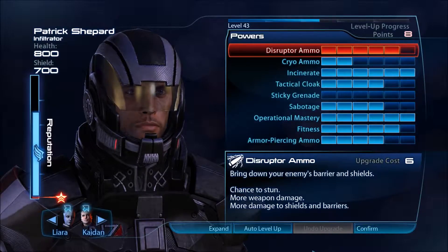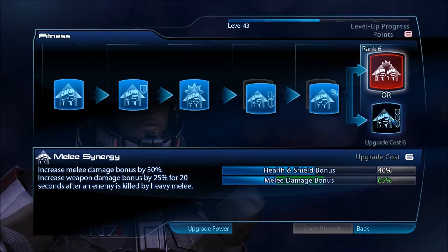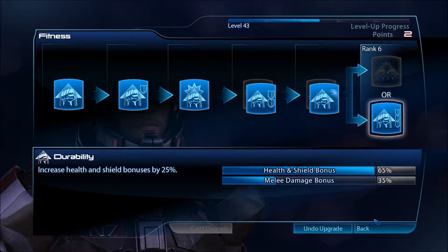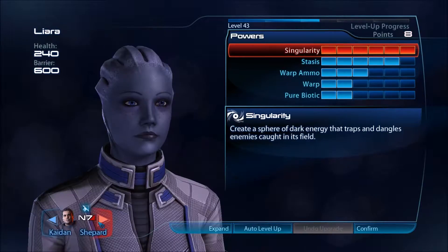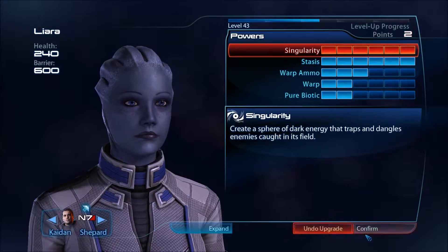I've got eight points, so we can max out Disruptor. More melee damage — I don't really care. More health and more shield — I do care. Yes, I want more health. Just auto level up everything, and auto level Stasis — great, love it.